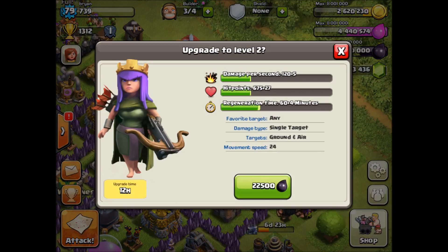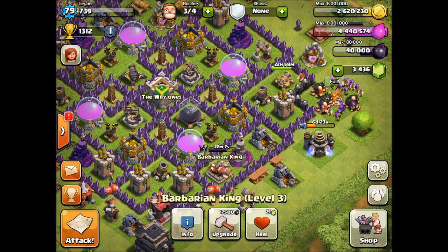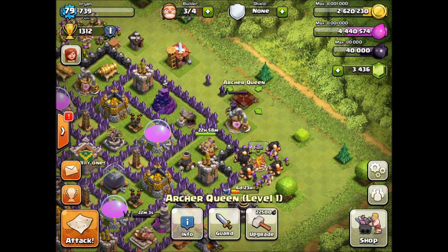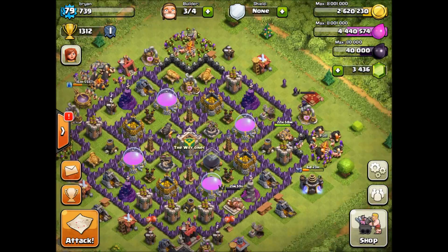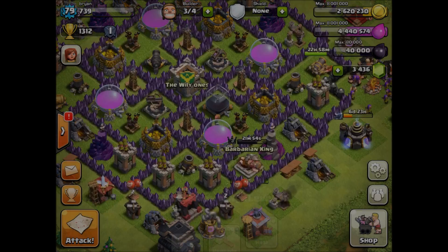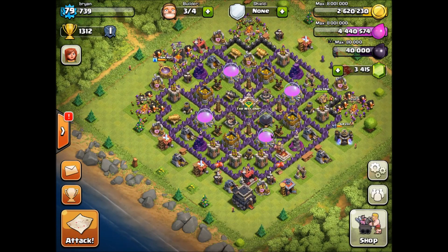Let's see what we get for level two — plus five, boring. I'd rather upgrade the Barbarian King. She does 120 damage per second; he's up here with 162. So I think I'm gonna worry about my Barbarian King first and get him upgrading since he's a boss. Let's do an attack first with both of them and see what happens.